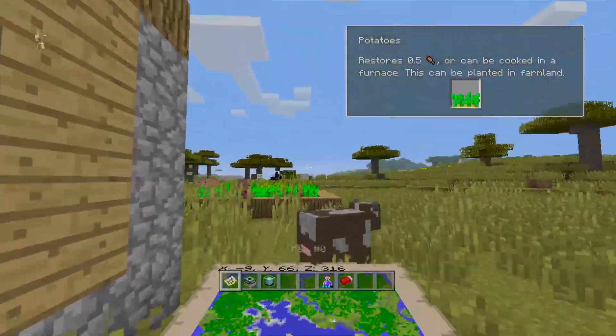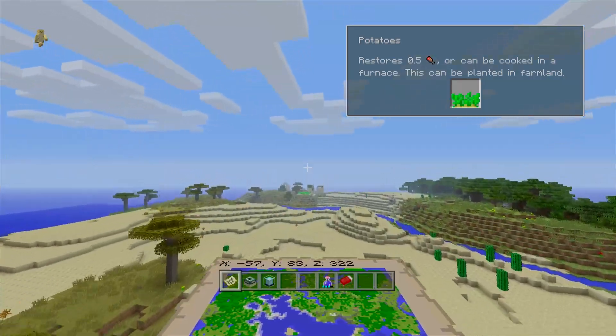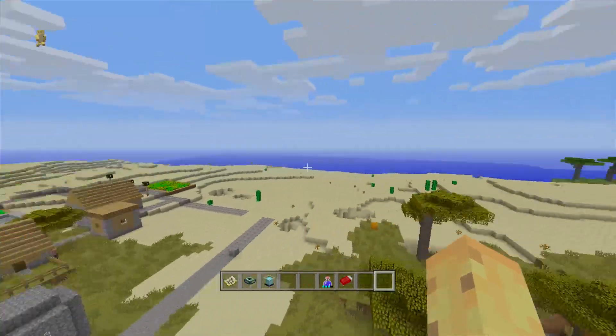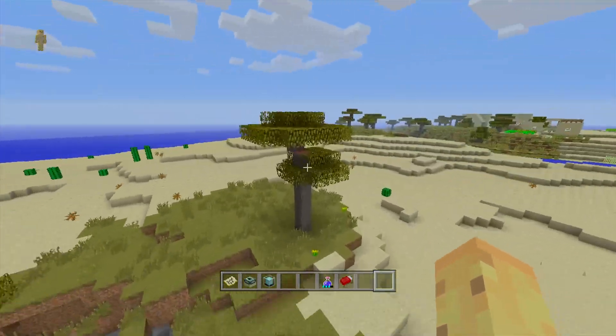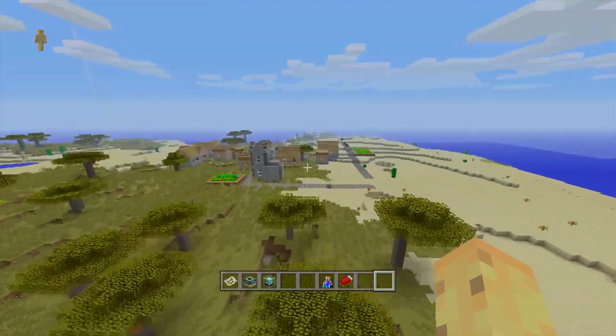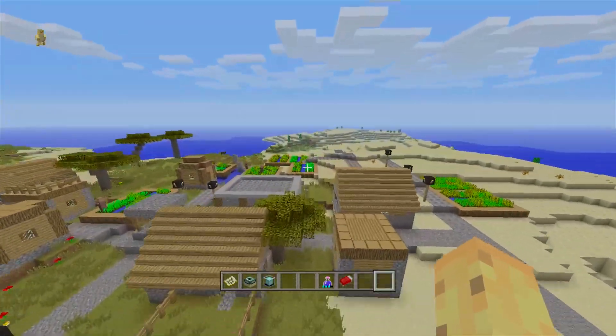There's also a second village just a little further that way. It doesn't have a blacksmith chest, but it is a desert village, which is nice. Between the two villages there's a lot of savannah, and if you want to settle somewhere without rain, there's a really nice patch of the map down here.